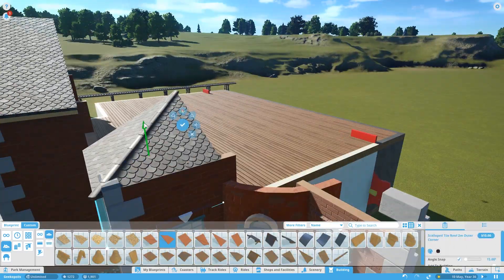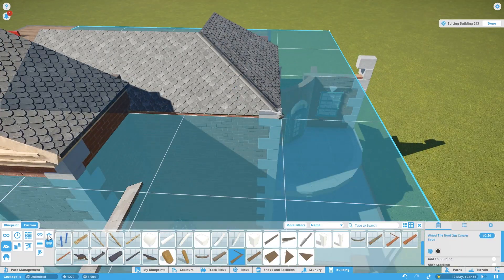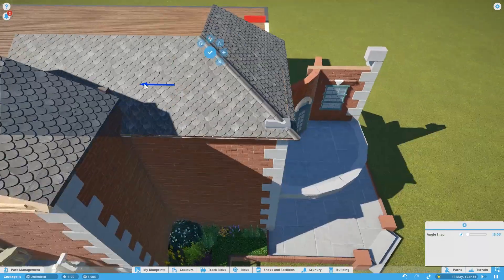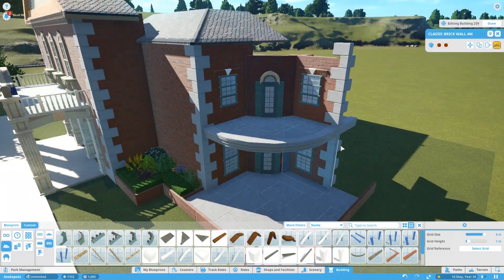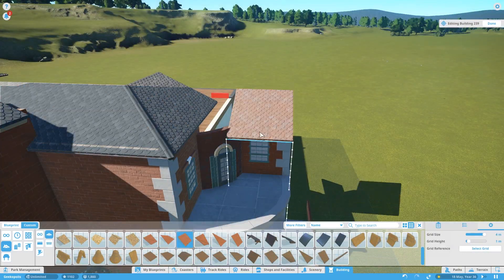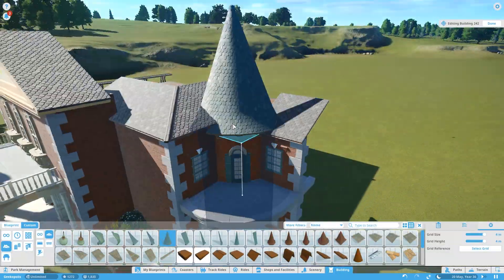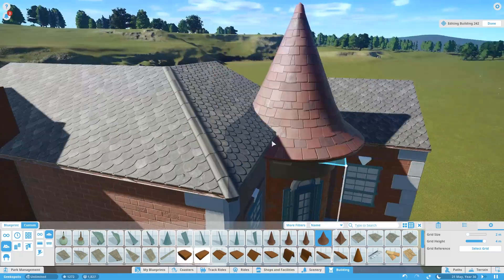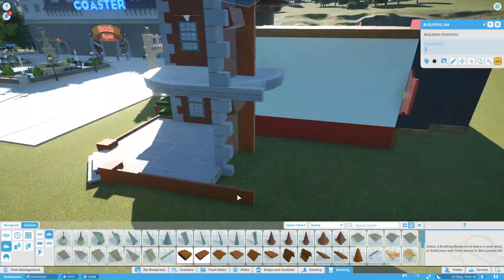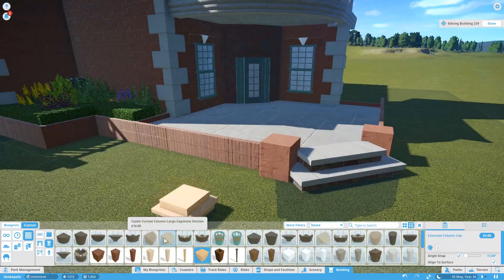We really start to struggle getting the roof on — I tried the trick of moving the grid over but couldn't quite get it to do what I wanted, so I end up building the whole roof on a completely different building. That way we can make a nice simple overhang. It makes things a little bit fiddly when going back and forth between buildings later, but we get there in the end. The actual building doesn't really have a spire — it has more of a rounded roof — but I thought a spire would make a nice bit of a feature.